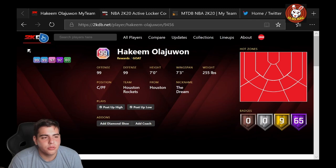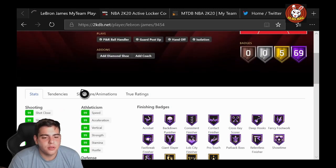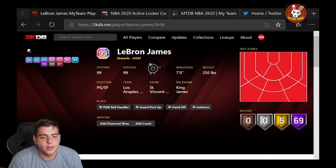We also have Hakeem the Dream — all 99 GOAT — and we have LeBron James point guard, all 99 GOAT. I'm not really gonna go over the stats; I think you guys know how it works. This is point guard LeBron James and yeah, it's end game. Who's ready to go off on the auction house?